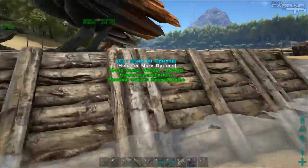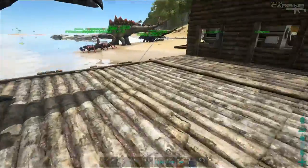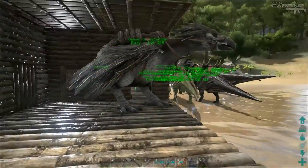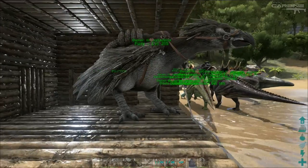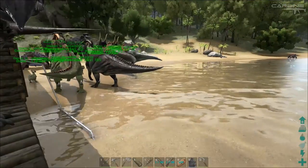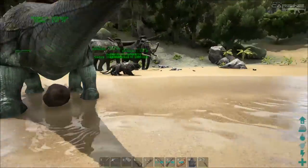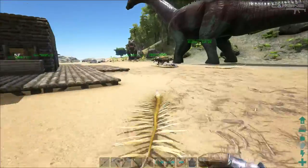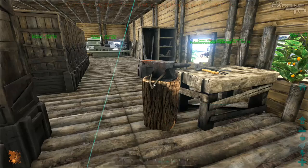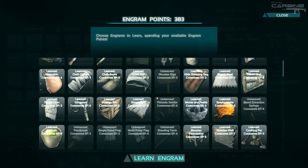I extended the platform out just because these guys weren't actually landing on the small platform we had — they seem to land a lot quicker now, except for Fury who likes to sit right up against the door. One thing I wanted to do this episode is look at getting the transponders for our dinosaurs.